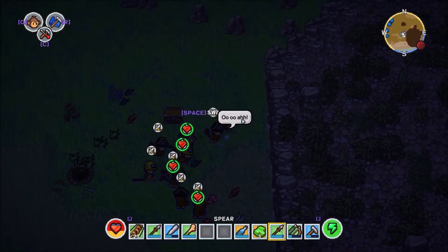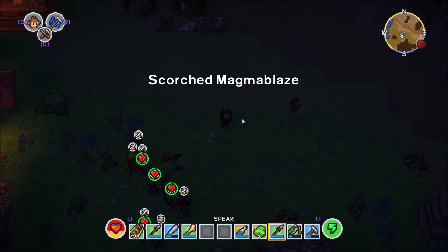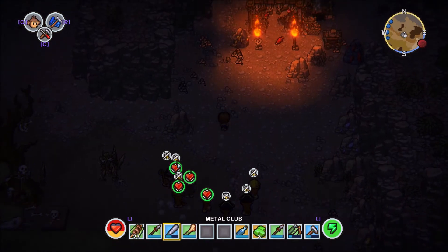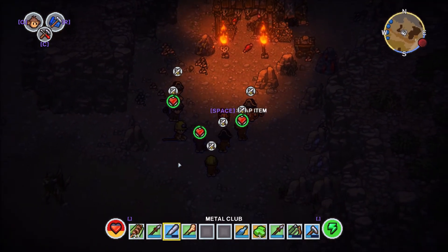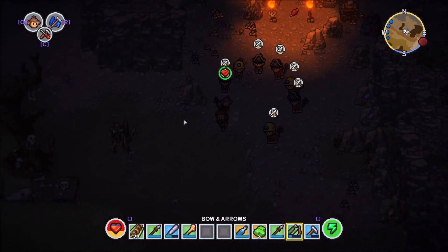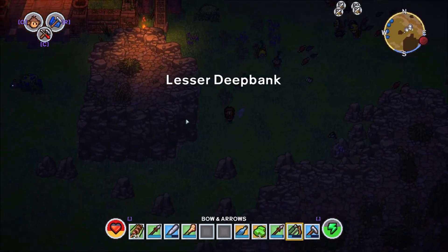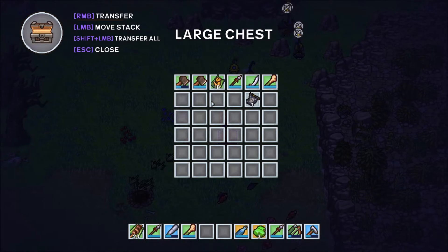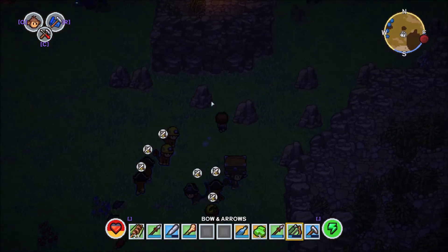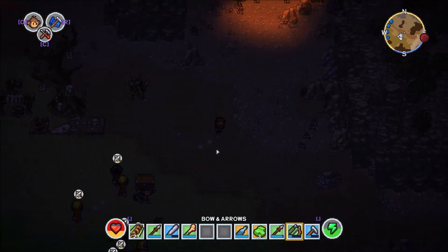I don't think the spear is the best weapon for me, I have to admit it. I miss more times than I hit something with it. So maybe I will leave the spears for the monkeys. Where is my chest? You dropped my chest? Really? Please don't drop the chest. I understand you were attacked, but you didn't need to drop the chest - you could just run away with it on your back.